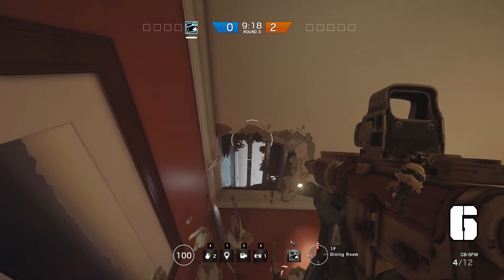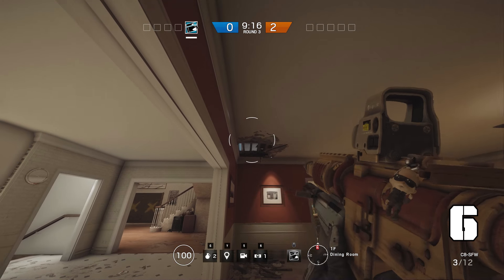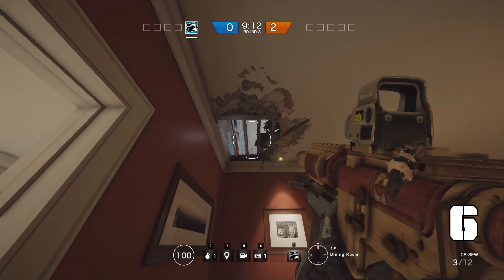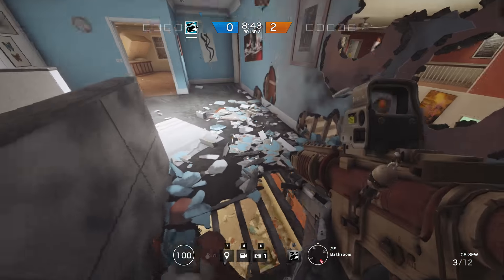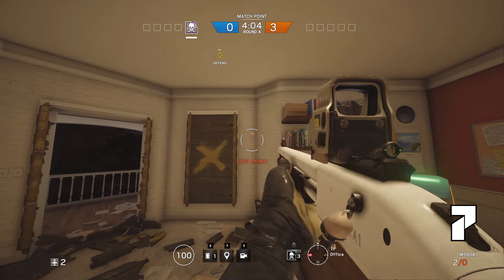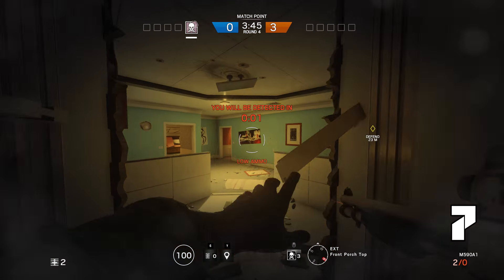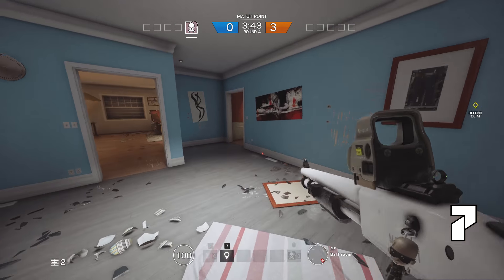But we can do that even cheesier. If you go from the office into the dining room, make a gap in the top right corner of the ceiling. Now throw a grenade and it will land just right. You can make a similar tactic against anyone that successfully breaches the bathroom. Back into the office, stand next to this table and throw your C4 straight up. Now wait for someone that walks past the shower. Boom.